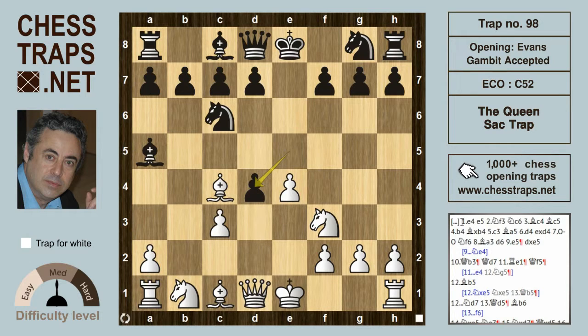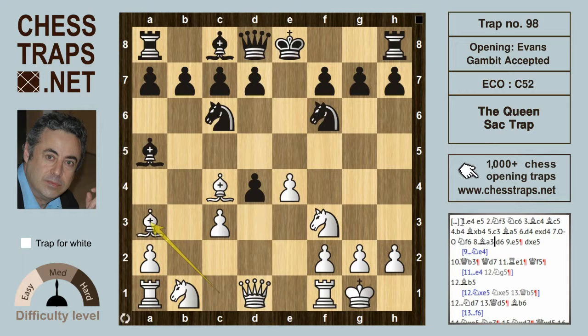Now after e-takes on d4, white castles. We've seen this position many many times — we've seen d-takes on c3 — and now we're looking at knight f6, which is still fine for black. Bishop a3 is a logical developing move for white.